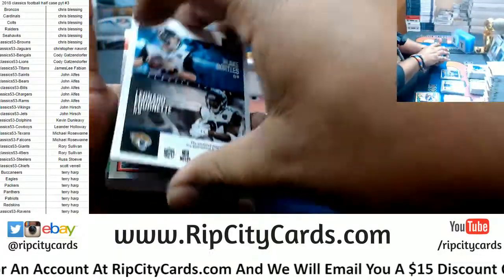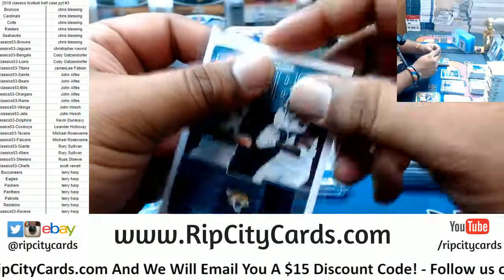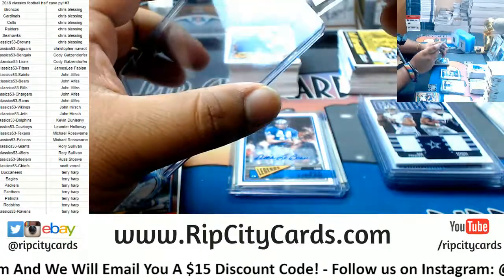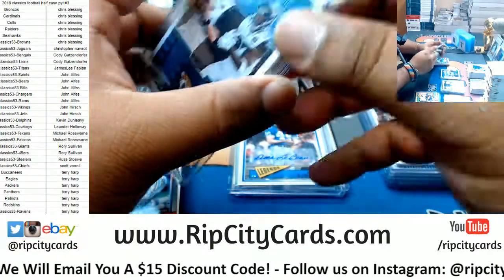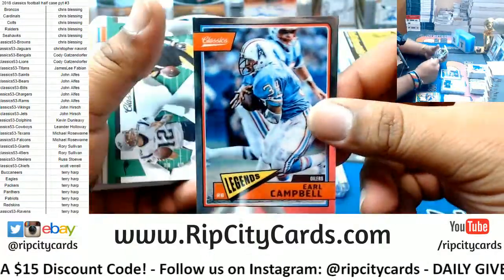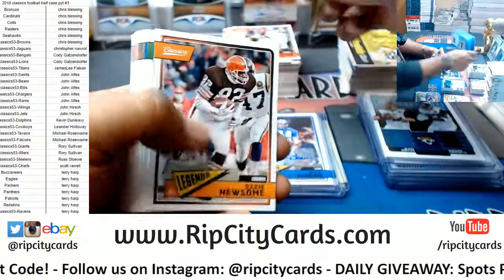There are two relics in this box — Blake Bortles and Leonard Fournette, Jaguars, dual relic. That's the end of the ninth. Aguilar, if you'd hit that a little bit harder that would have been a bomb. Earl Campbell chrome, Titans. Lorenzo Carter rookie.